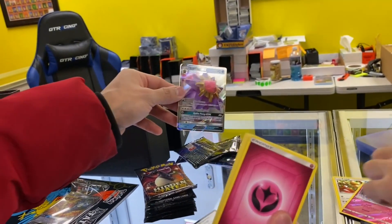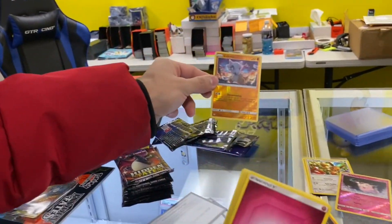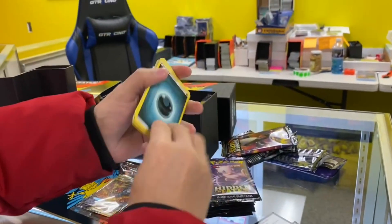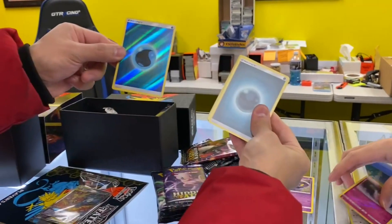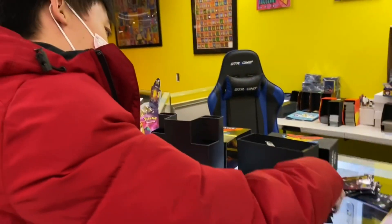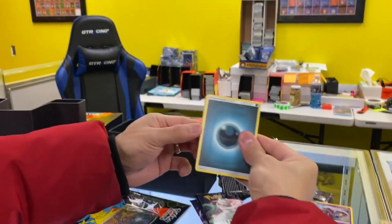Starmie GX — that's a gorgeous card, holy cow! Shiny Charizard — we got a Cubone reverse holo. I'll still take that one too, I don't have that one. This is my first ETB box. Our box — look at that, that's a gorgeous card too. Gorgeous water holo. We got four packs left, come on!